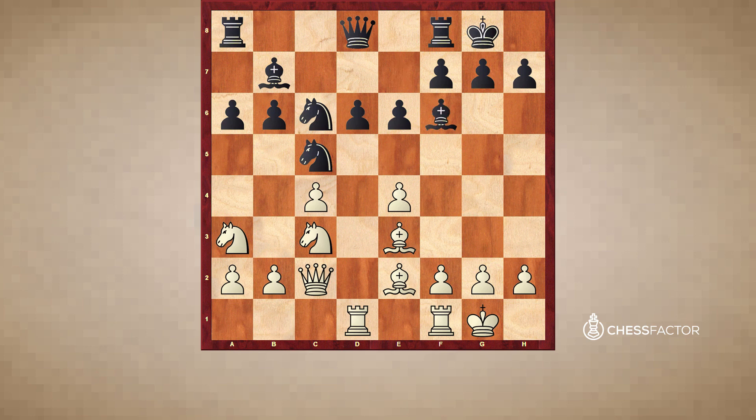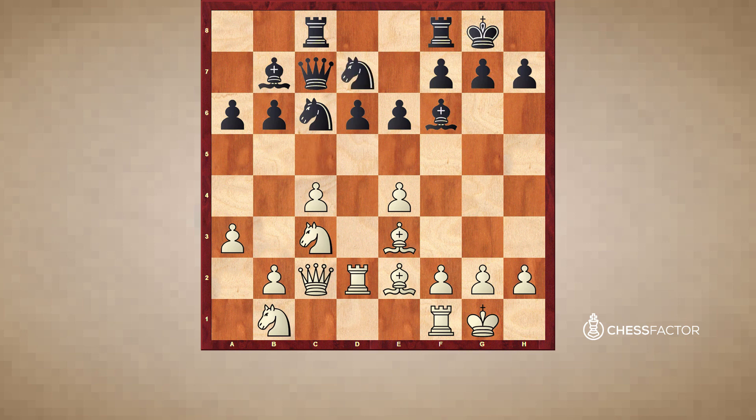After Qc2, Bf6, Nb1 — everything is pretty normal. The main idea of White is somewhere to play a3, b4, and the Black knight from c5 will probably have to go back to d7. My opponent continued with Qc7, pretty standard. Then a3, Rc8, Rd2, Nd7 — because the knight has to go back in any case and Black is focusing a bit on the c file.